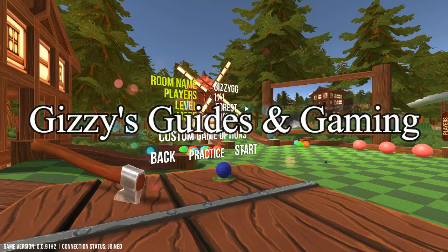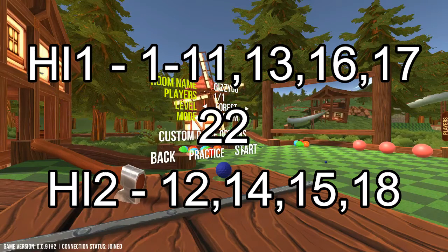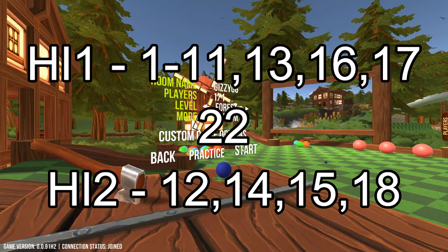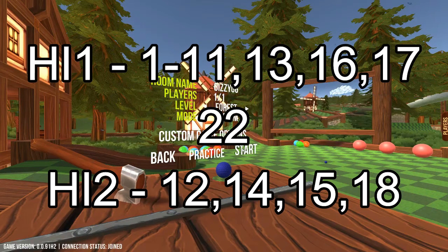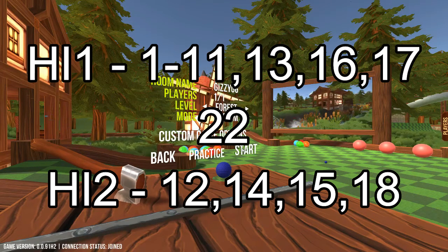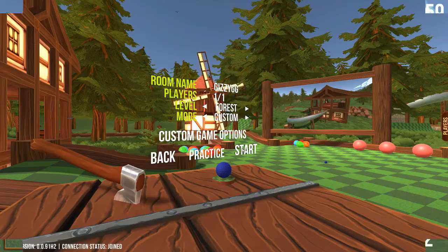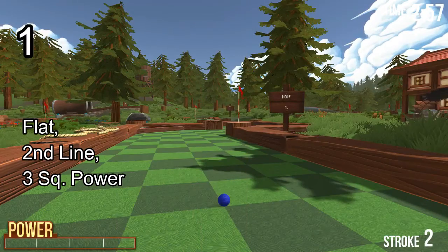Gizzy Gigi here. Today we conquer forest. The minimum we can expect is 22 — that is 14 hole-in-ones and 4 hole-in-twos, and I think it's basically the minimum we're ever going to get. There is one hole I'll talk to you about when we're there that I think we can maybe get a hole-in-one. But other than that, I hope you enjoy. Let's get into it. Hole number 1.